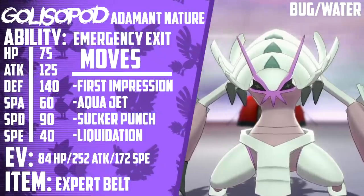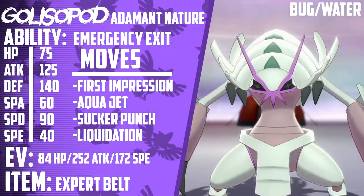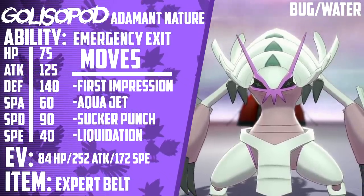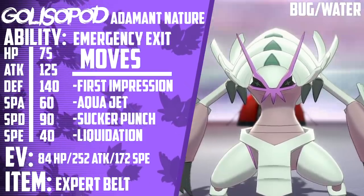Here's an overview of the team. First up, we have Golisopod. It's holding an Expert Belt. Its ability is Emergency Exit. Its EVs are 84 HP, 252 Attack, 172 Speed. It has an Adamant Nature, and its moveset is First Impression, Aqua Jet, Sucker Punch, and Liquidation.